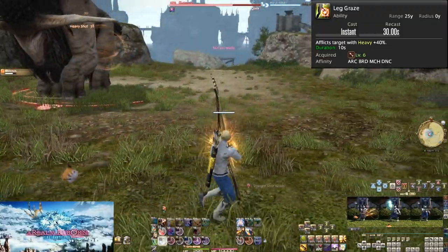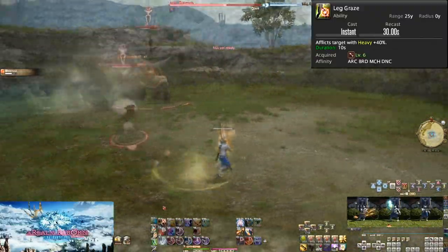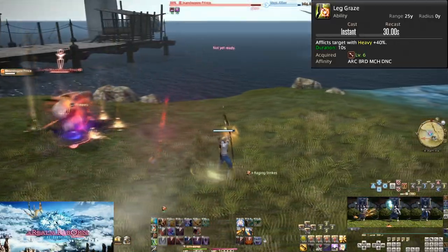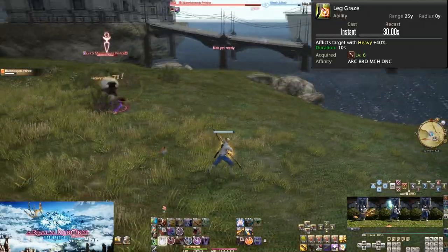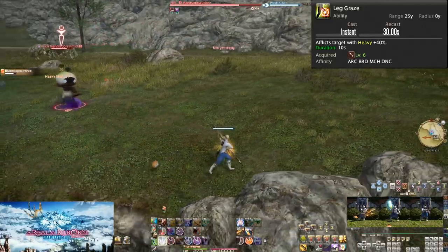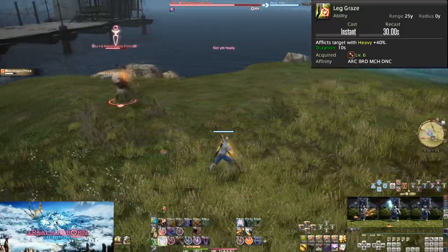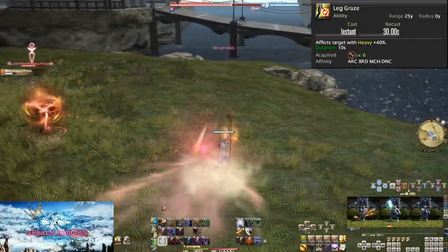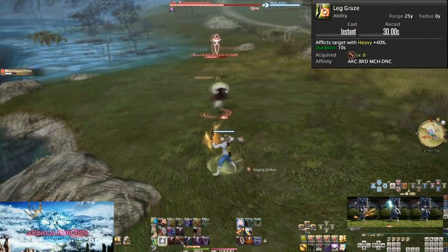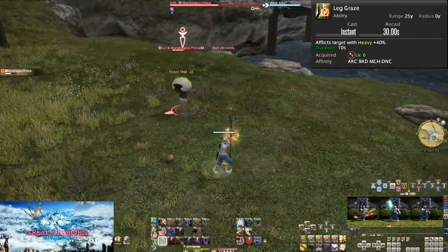Leg Graze is only useful in the overworld to kite enemies in circles. Kiting is often a tactic that doesn't really work, but with this you can temporarily run in circles and take a bit less damage. Ultimately, boss-type enemies are typically immune to heavy, especially later on. In dungeons, don't use this ever unless the tank dies and you get aggro, as placing heavy on random enemies can make it harder for the tank to properly position them.